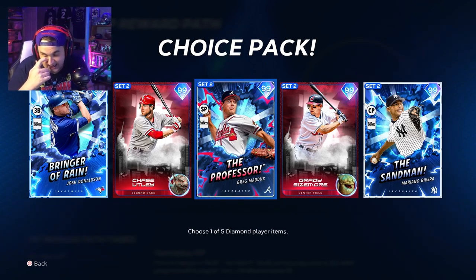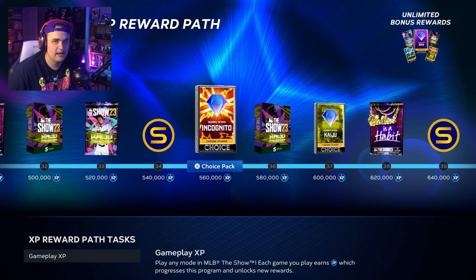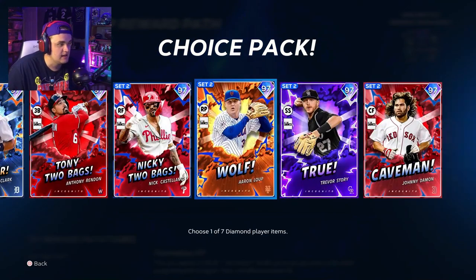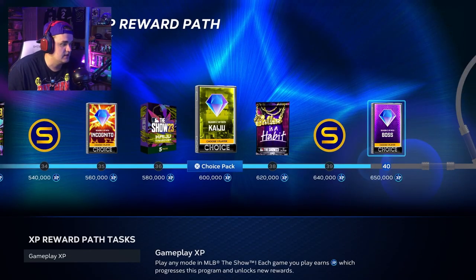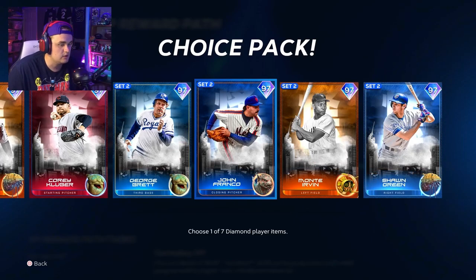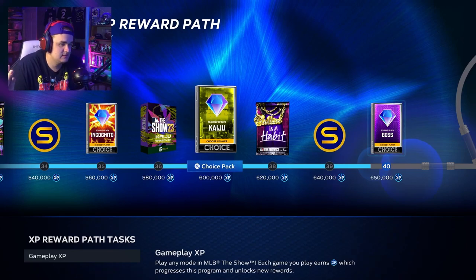Starting pitching is very lacking this year unless you've grinded out for Nolan Ryan or Randy Johnson. The only way to complete the Season Two XP Reward Path is to just play the game — you can get XP in Road to the Show, Franchise, Diamond Dynasty, whatever you do in MLB. As you go you're going to unlock cards like Aaron Loup, Nick Castellanos, and then there's also a Kaiju XP reward path pack featuring Blake Snell, Corey Kluber, and John Franco.